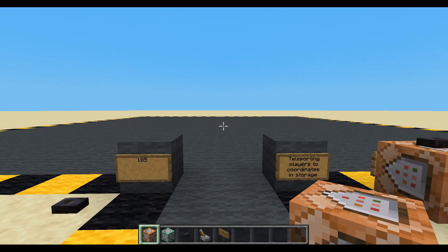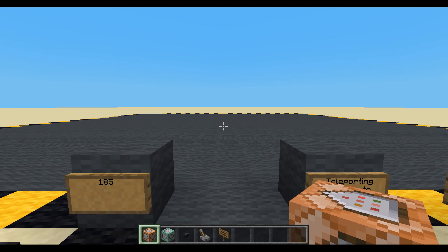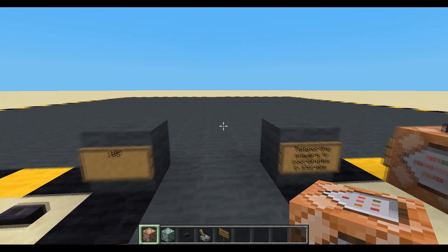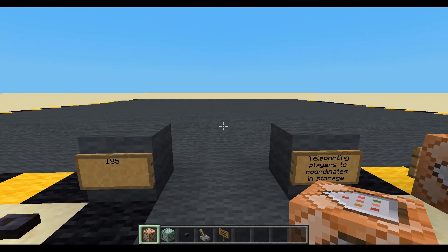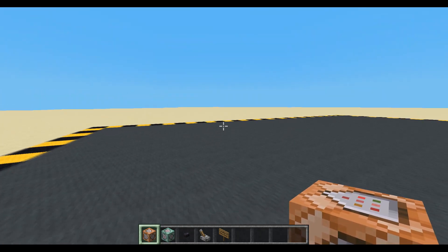Hello and welcome back to episode 185. Today we are going to be teleporting players to coordinates in storage. We did something similar before in episode 6 a long time ago, where we teleported players to coordinates stored in a scoreboard for them. This time we're going to access the data storage instead.